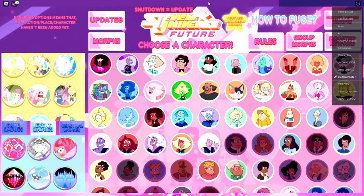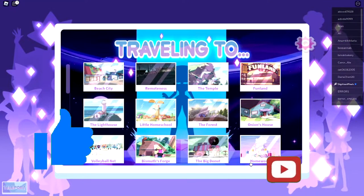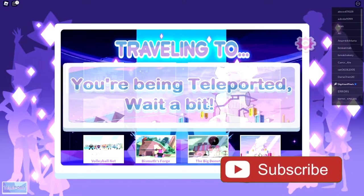Hello everybody and welcome back. Today I'm going to be showing you how to get the Blue Spinel Trial badge. To start off, just choose a character and go to the home world location.